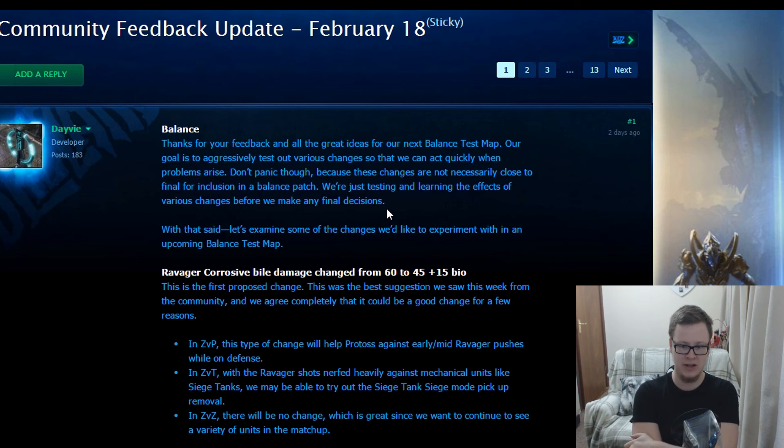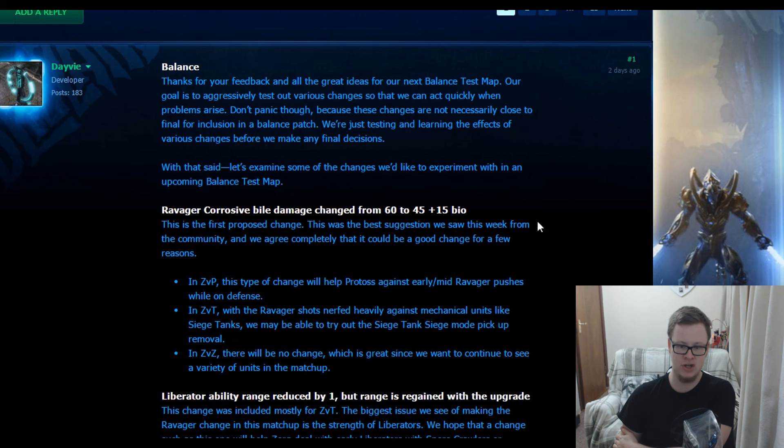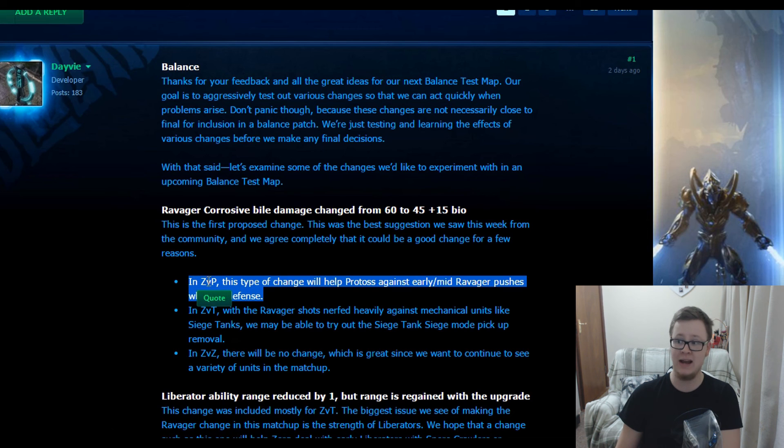Let's examine the changes they'd like to experiment with in an upcoming balance test map. First: Ravager corrosive bile damage changed from 60 to 45 plus 60 versus bio. This was the best community suggestion and Blizzard agrees it could be a good change for a few reasons. In ZvP, this will help Protoss against early to mid ravager pushes while in defense, which they definitely can use. Until Protoss gets out archons, they're actually struggling quite a lot against ravagers, and immortals don't quite handle that since ravagers are not armored units.